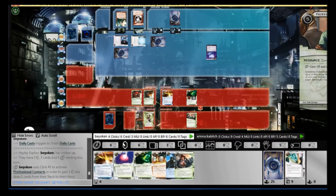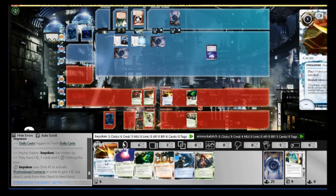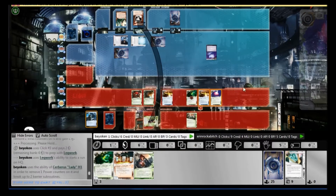Don't forget, the Daily Casts are still ticking down. I draw into my second Cache, but no CyberSoft Macrodrive, no ShareAzad, which means that installing the Cache is somewhat marginal. And no Aesop's either — that's an important thing. No Aesop's, so it's only a net gain of 2. But I do get an SMC along with it.